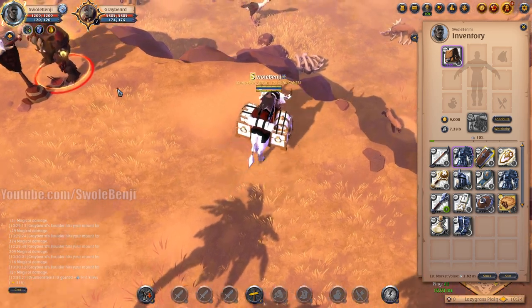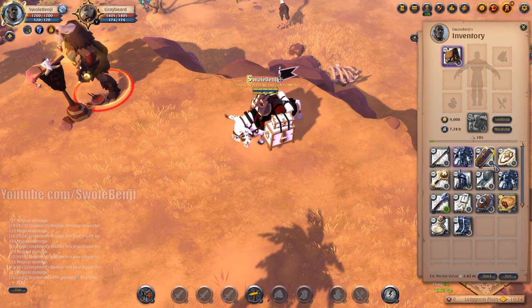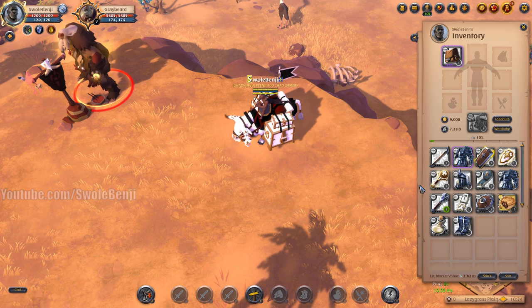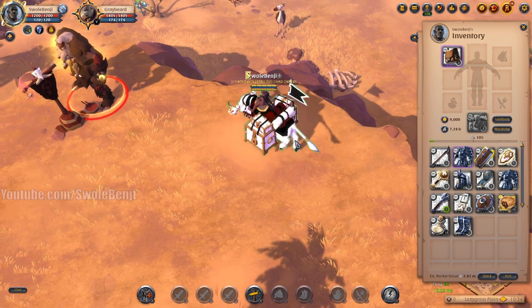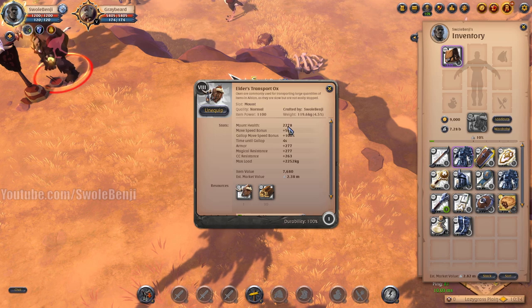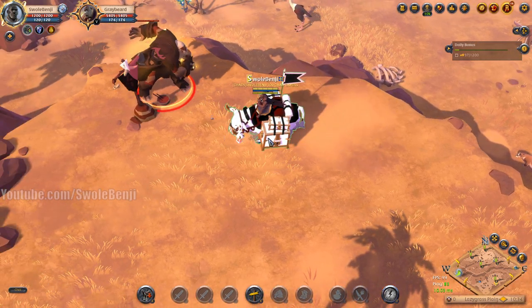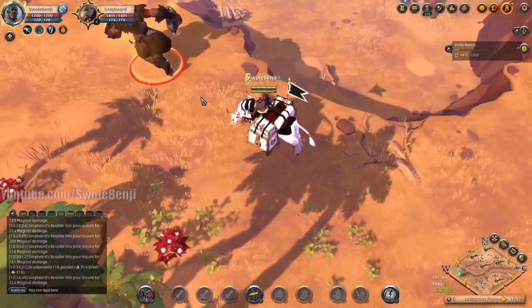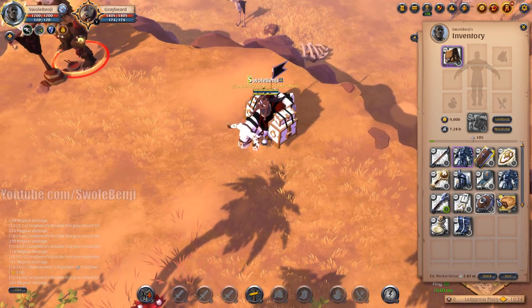We're going to take the shoes off just to show you. Here's a mob we're going to use as a damage test. Yes, I'm aware this is a tester on max spec stuff - it doesn't matter, you can do this in flat four and get about the same result, just a few points difference. Here I am naked on a tier 8 ox - it has 2.2k health and 277 armor. Graybeard here threw a rock at us and it dealt 224 damage, as you can see in the combat log.